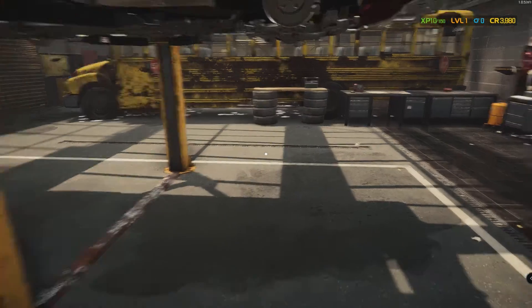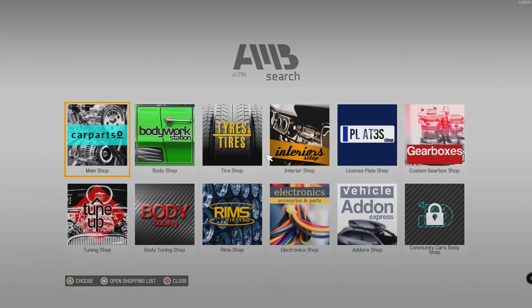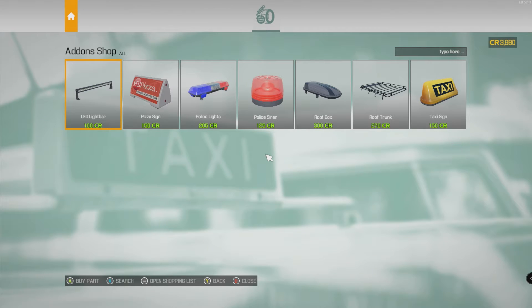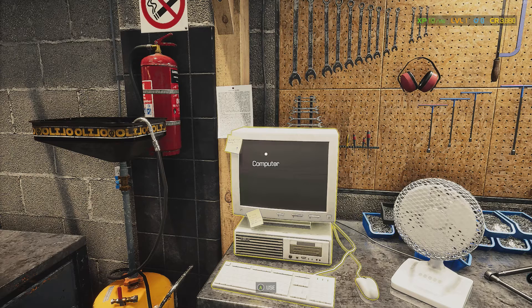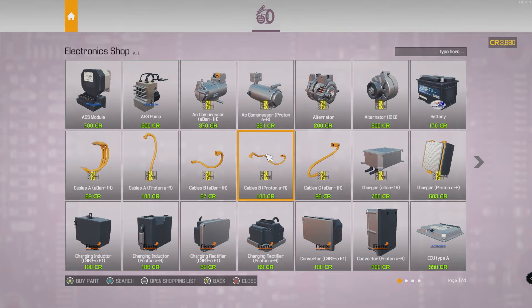We don't have a tablet - here's the computer. I definitely like what they did with the menu: car parts, body workstation, tires, interiors, plates, custom gearboxes, vehicle add-on shop. And the add-on shop has a taxi sign, roof rack, roof box, police siren, police lights, pizza sign, and LED light bar - I'm going to have to use that eventually.